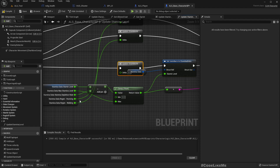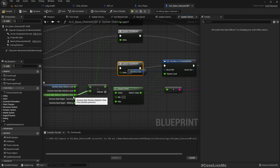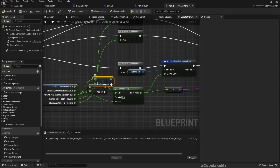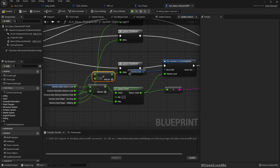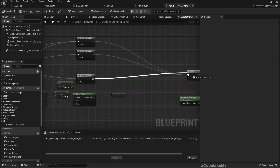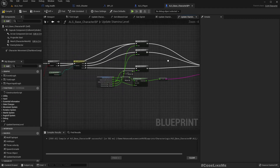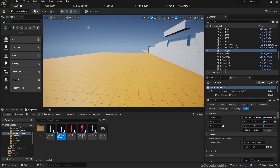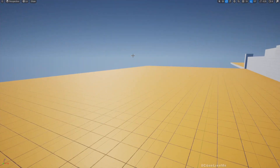Here also I should have used the 'update stamina level' macro. And this one — the depletion rate is the delta, but we need to multiply this with minus one, otherwise it will not be depleted. Let's test now.